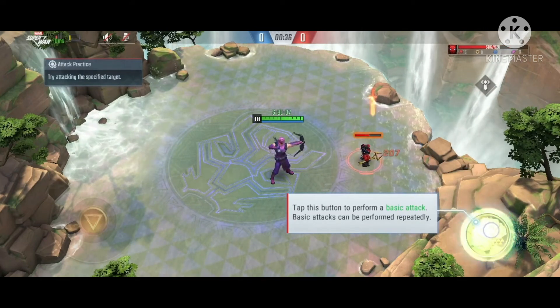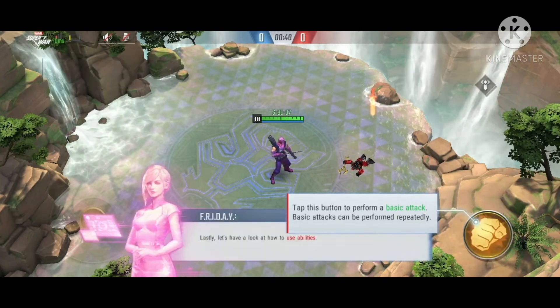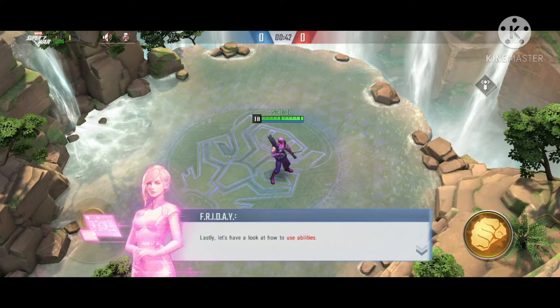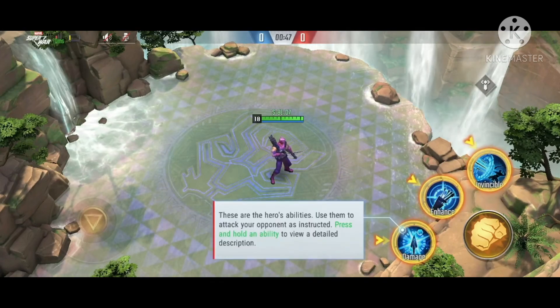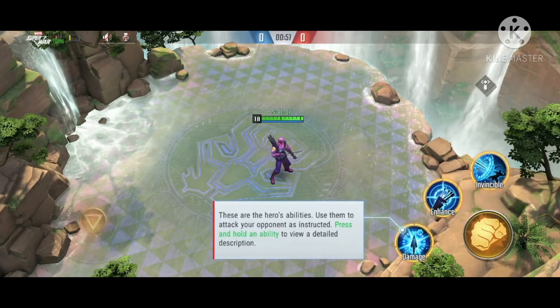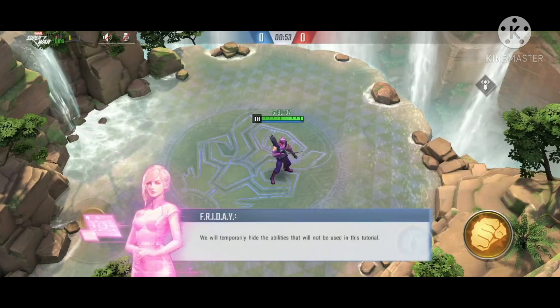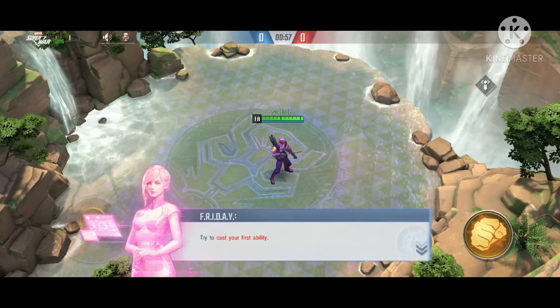When you tap the button, your hero will carry out a basic attack. Now let's look at your abilities and how to use them. Press and hold an ability to view details about it. For now, we'll focus on just a few — try casting your first ability.